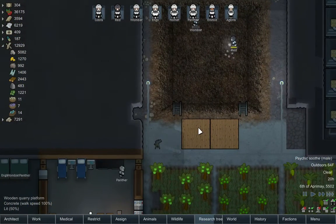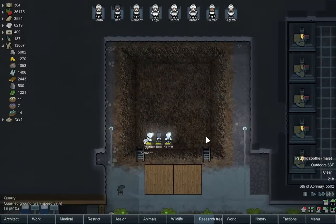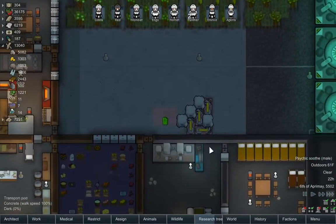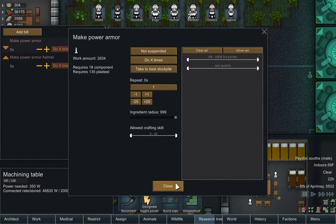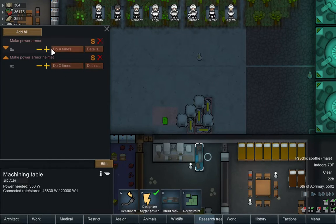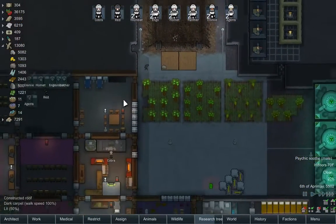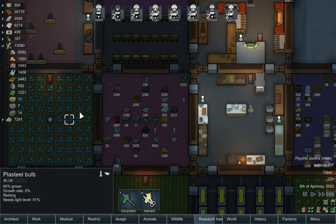Getting lots of steel — that's the good news. What we really want to do is get enough — long term goal, we still need to build more power armor, which we can do I think. Eighteen components and thirty-five plasteel — yeah, we can do this now. Let's do two more power armor and then we'll build two more helmets, since we can afford to do that now. This is actually a very good idea to do in hindsight.